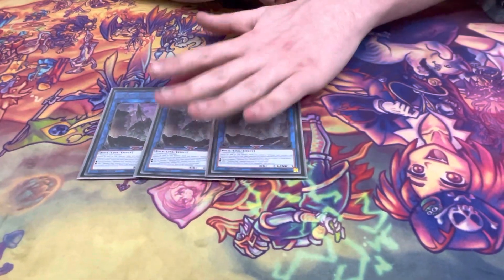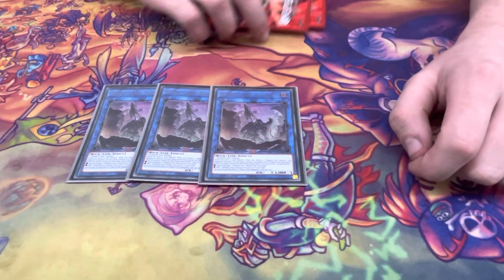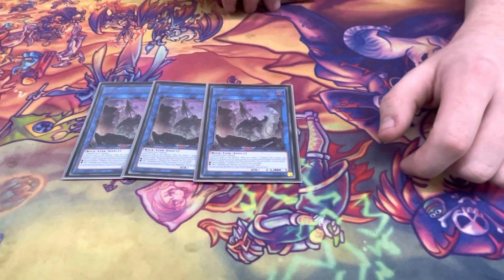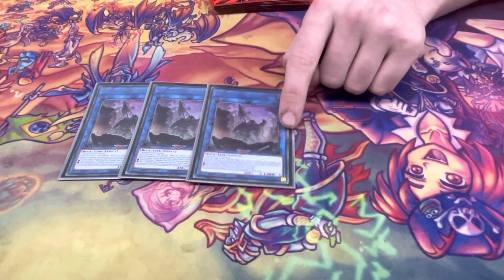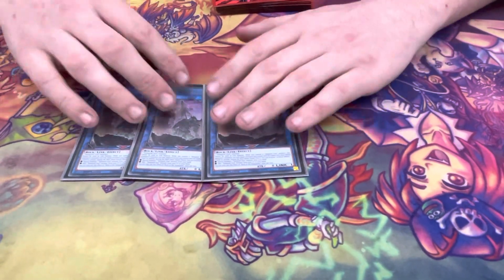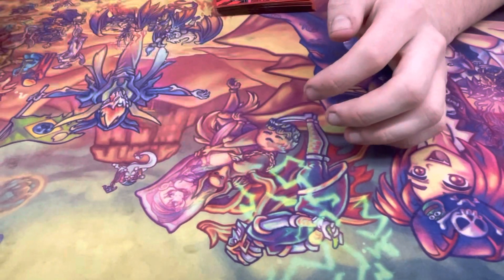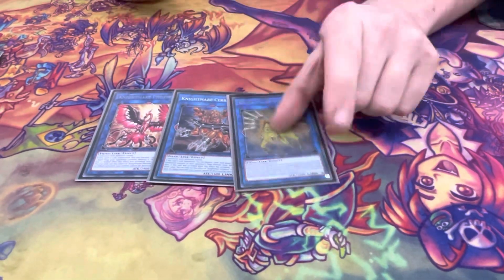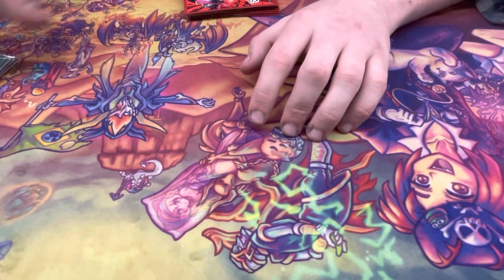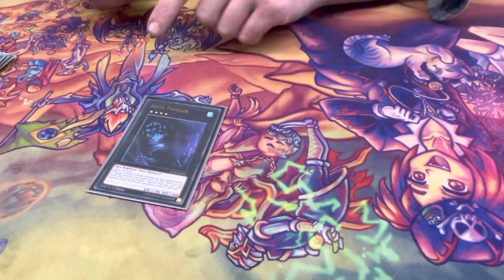If you have a Vanquish Soul on field, your opponent must attack the highest attack monster on your field — it doesn't have to be a Vanquish Soul. Phoenix, Cerberus, and Unicorn are all generic links. Dweller because of chair elements.